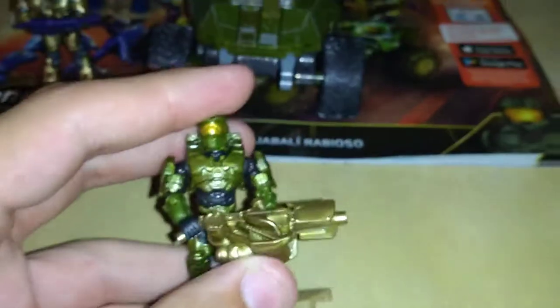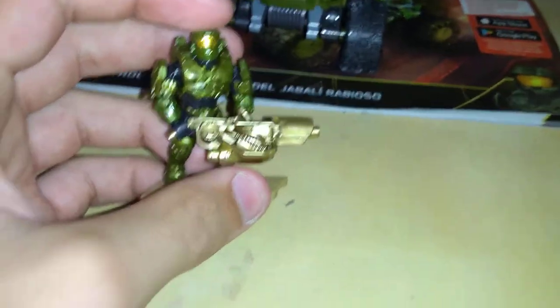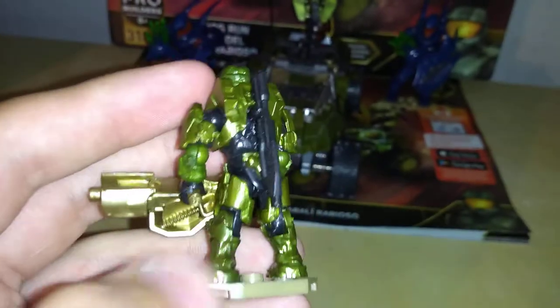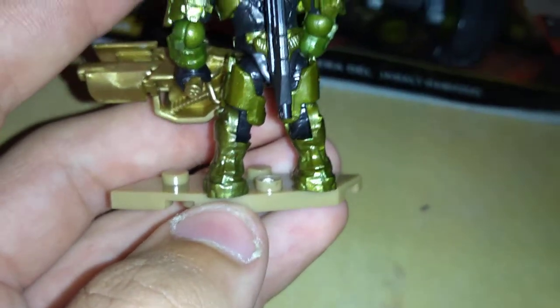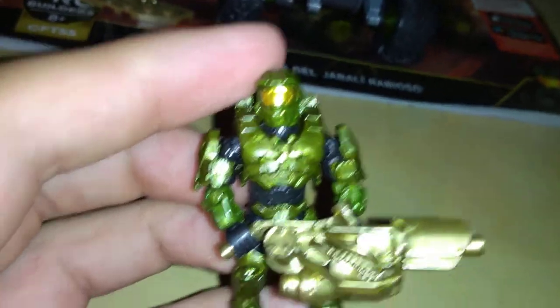We have the Master Chief, who comes with a golden flamethrower, which I find pretty neat. Some people call it a champagne gold. And then this very nice darker color — it's not as bright as it shows on camera. I have a flashlight. It's more of a darker color, kind of like an olive, but in this it's a very bright green due to the flashlight.